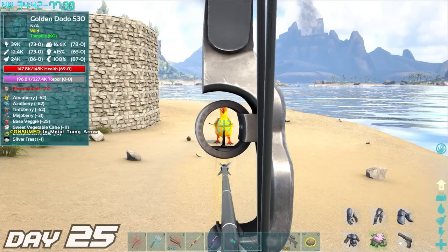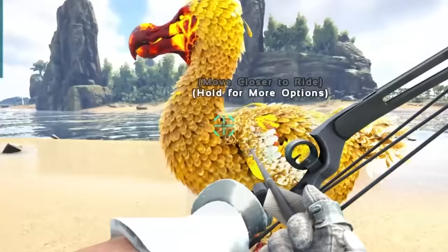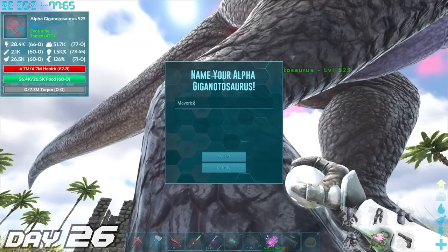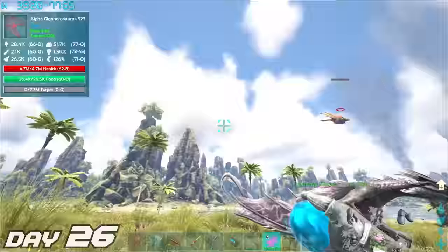I finished off the day by taming this golden dodo which, when left on wander, drops golden kibble and instant health potions. We named this golden chicken Midas — like the old story about the guy that turned things to gold. After all of that craziness, I decided to name this alpha giga Maverick, after yet another epic Patreon of mine.